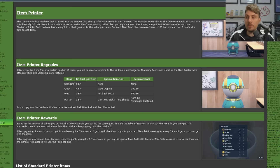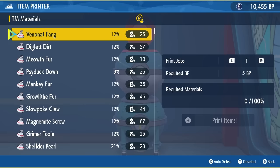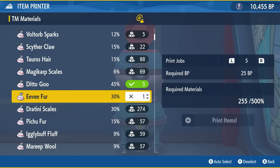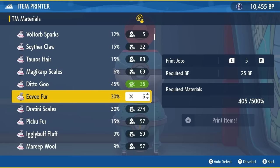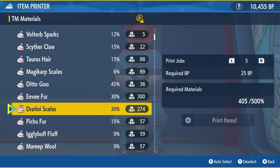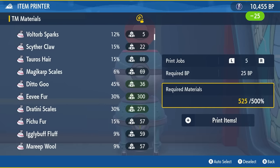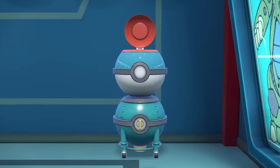When you first get it, it will be the Pokeball version and cost 5 Blueberry Points per Item Printing job. There are no special bonuses and no requirements to use it. You can choose between 1 Print Job and 5 Print Jobs in this initial Pokeball state — so for a total of 25 Blueberry Points, you can get 5 items, but with no bonuses.